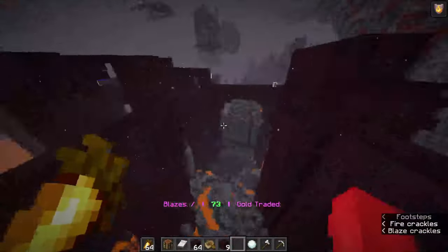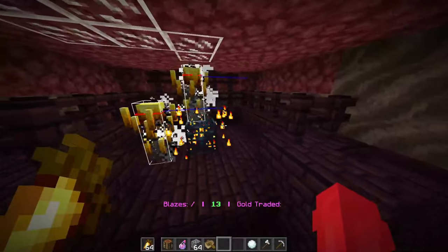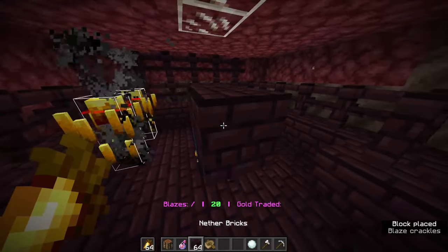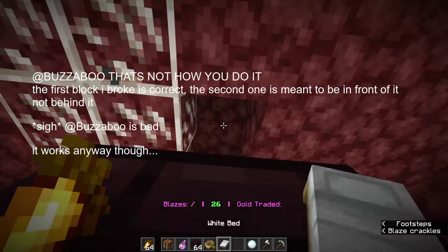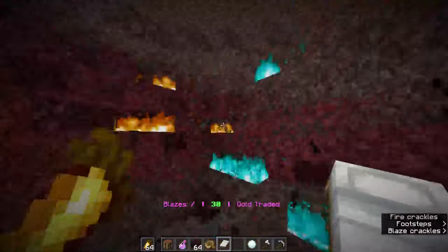I'll show you the enclosed spawner. All right, I've found an enclosed spawner. There's really only one way of doing this. Take your nether bricks, put it like this. Break the two blocks above, I think. Then place the bed and blow it up. It clears out so much space.